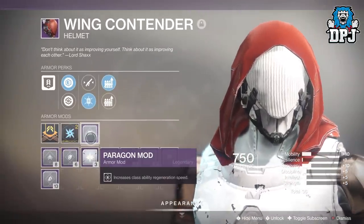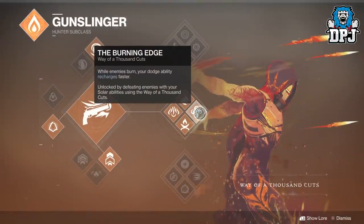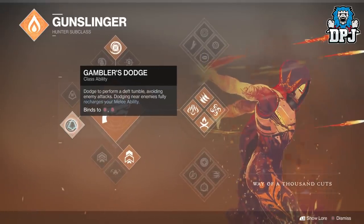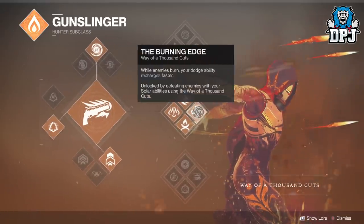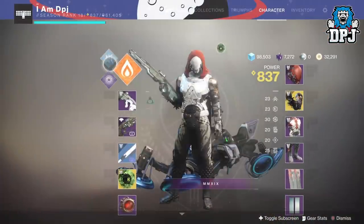I am using this build with Blade Barrage as it has the perk Burning Edge — while enemies burn, your dodge ability recharges faster. I'm also using Gambler's Dodge, as dodging near enemies fully recharges your melee ability. This could also be paired with Top Tree Arc Strider and be super effective too.